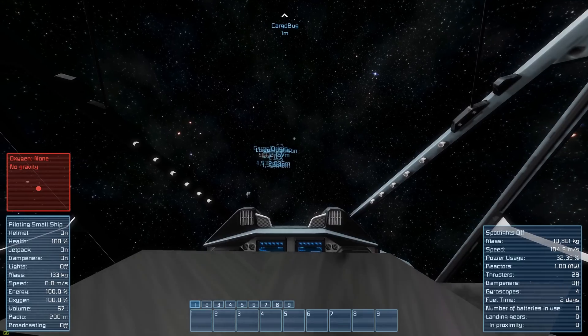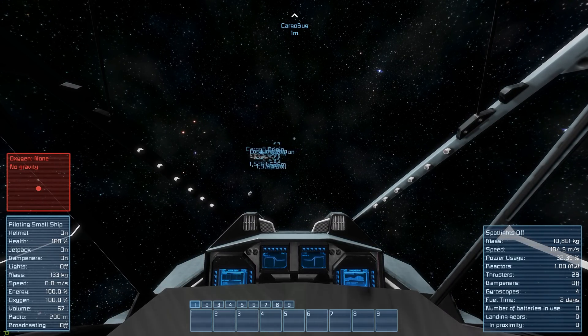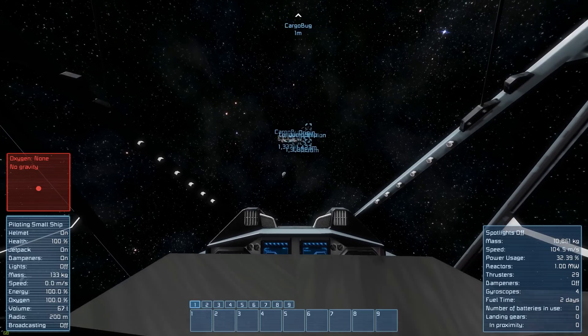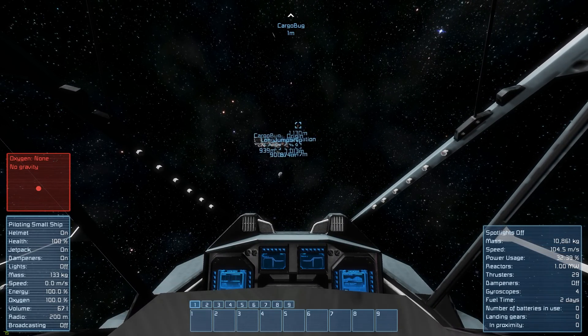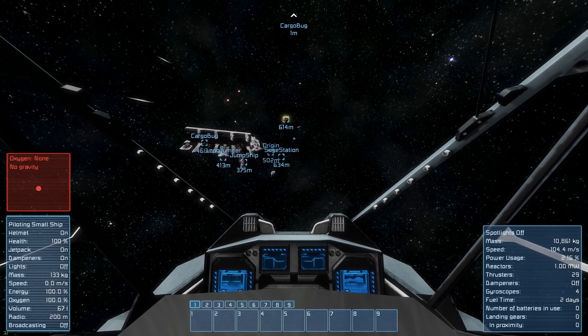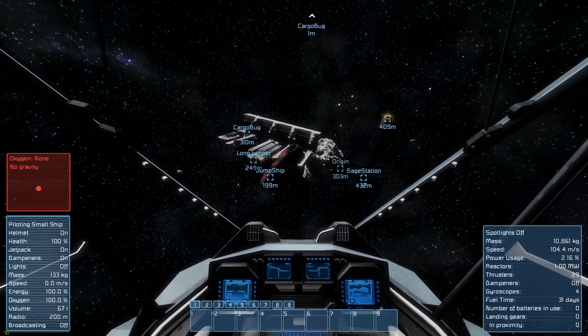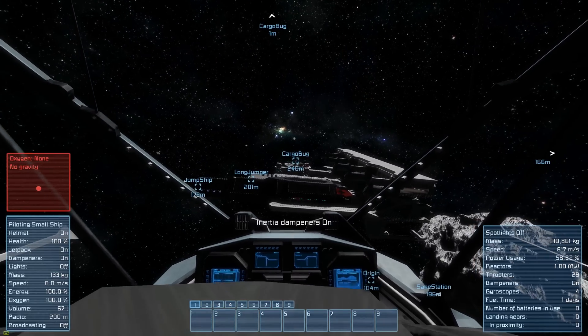I should also point out that the cargo in your inventory will also affect the mass of a ship — something I forgot to mention earlier. So if you had those 20,000 stones and you were inside this little ship with them, it would handle as if you had that 20,000 stones inside the ship itself. Unless it's a large ship and you're just walking around within it — it will not count then, because it only counts when you're actually in a seat on the ship.